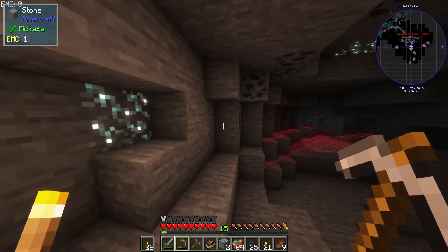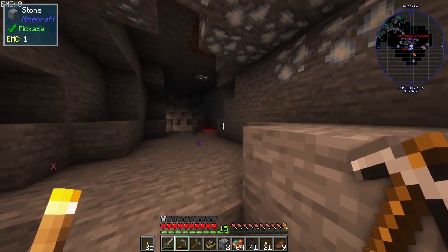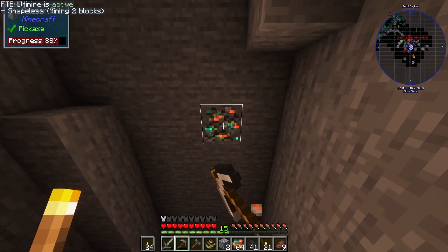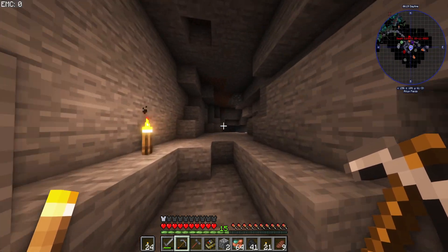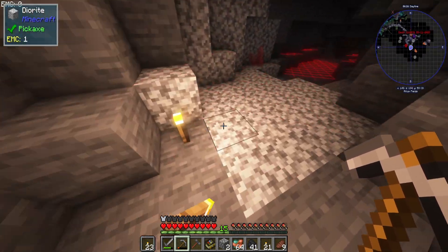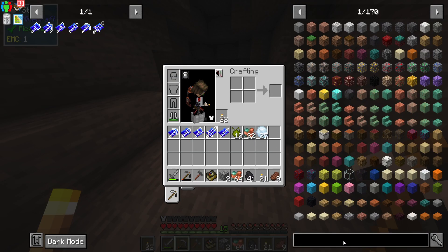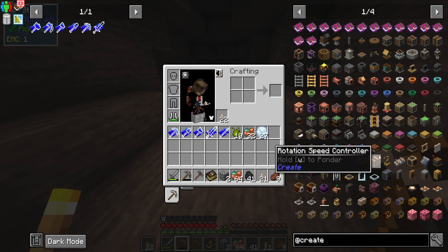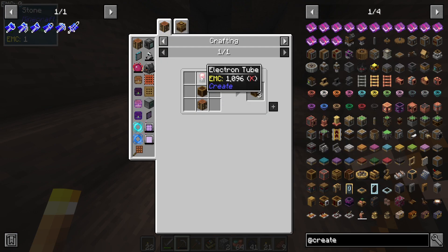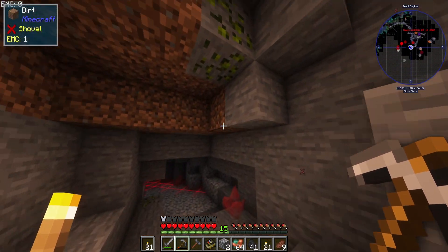Or we can go Mekanism and go full on and try to go straight for the triple ore processing, which we'd need like the electrolytic separator, the purification chamber, enrichment chamber, crusher, and energized smelter. For Create we need to go to the Nether to get quartz because we need quartz to make the electron tubes. I think Mekanism is probably going to be our best bet to start with - even though it's the more expensive one it's going to be the better option.